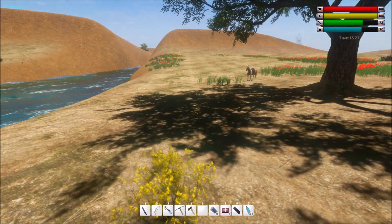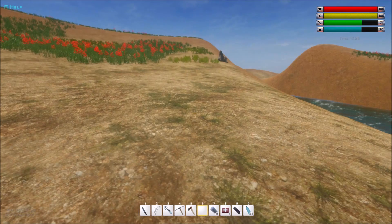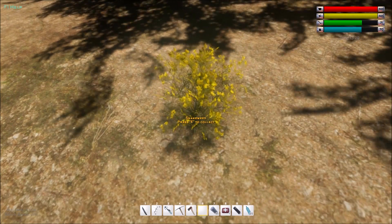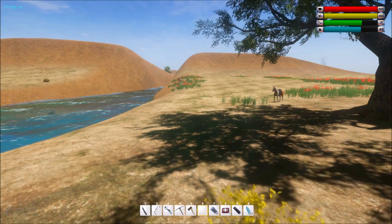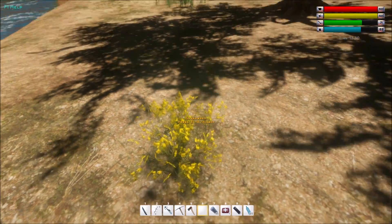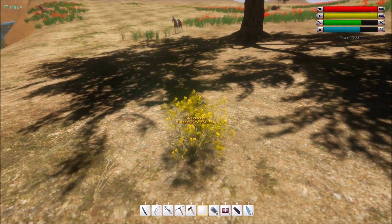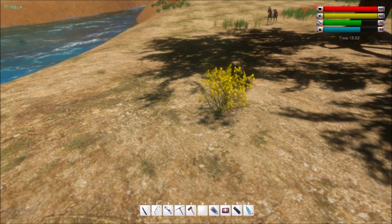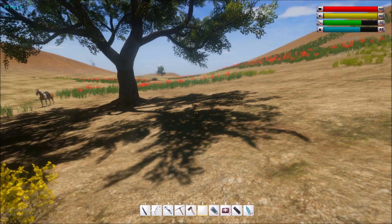It's the same with the knapweed — that one also has purple flowers on top and sometimes it won't have the purple flowers. The same thing is for this one: sometimes it doesn't have the yellow flowers, but it still looks like this. It just makes it a little harder to spot when it doesn't have the yellow flowers, so just know that they can actually look different ways.